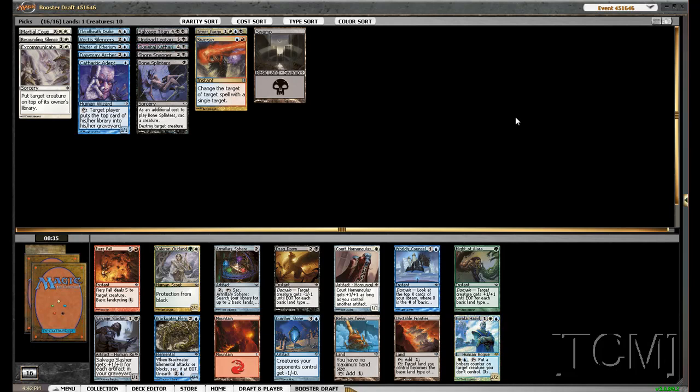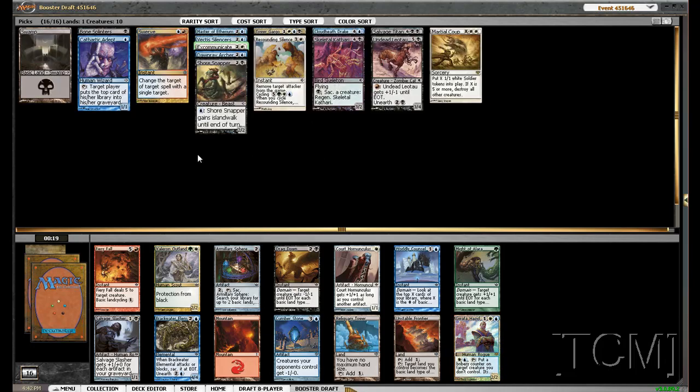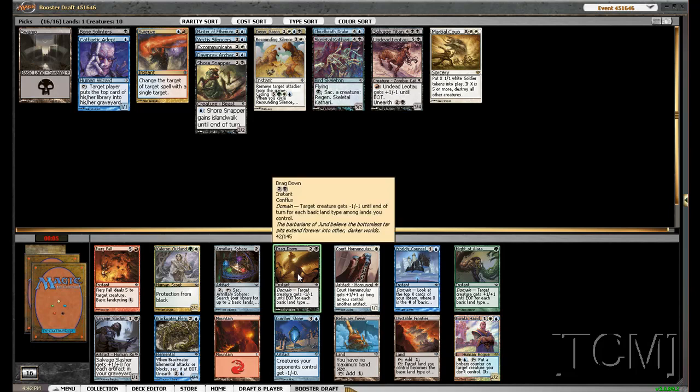I could consider Brackwater as well. I like removal. Let's see where we are on mana curve — we don't really have very many 2-drops, we have a lot of 3s. I think we'll take the Dragdown. I like removal.